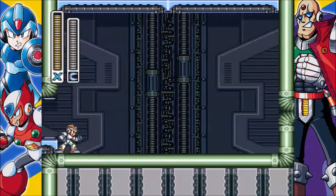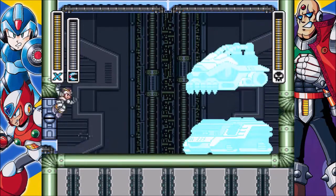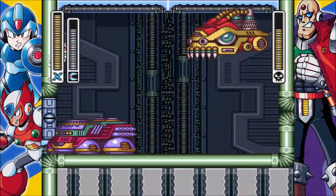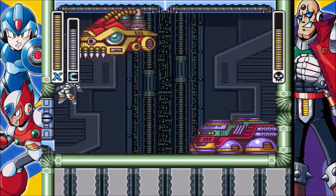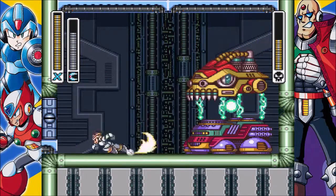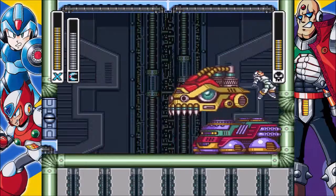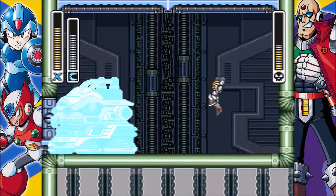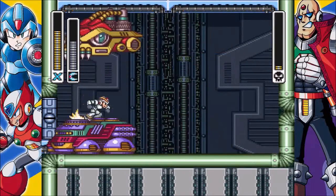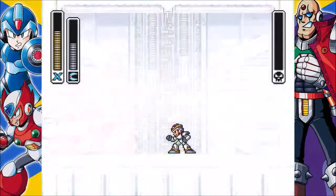Now it's time to fight the boss of Sigma 3. Its weakness is the Boomerang Cutter — I'm pretty sure that is the weakness. That's kind of annoying. I'm not doing good at all. Bam — there we go. I think that didn't go too bad, but it could have been better.